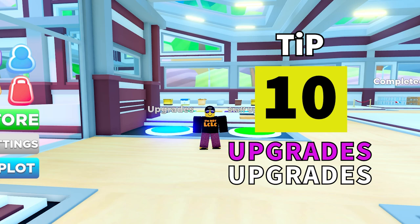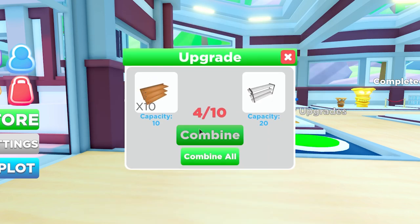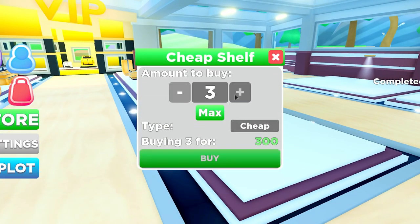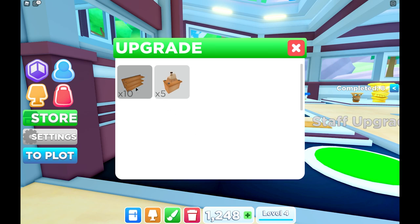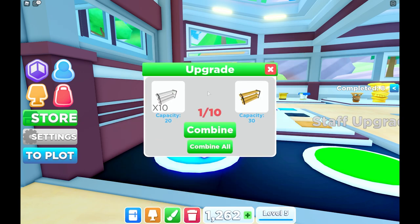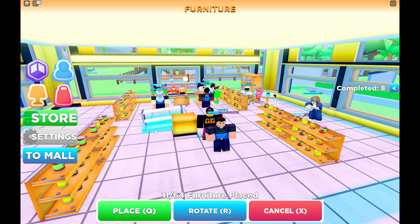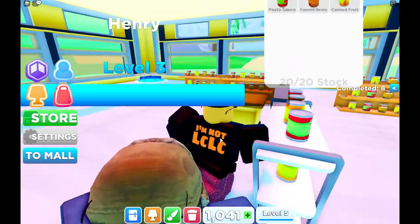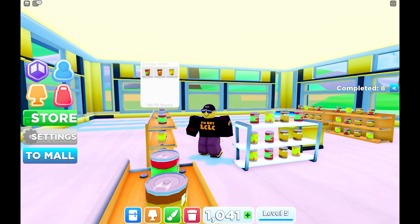Tip ten: this is where things get exponentially better, because you can upgrade your shelves by combining 10 into one. So if we upgrade 10 normal shelves into one super shelf, it doubles the capacity. I'm going to take 10 of the standard shelves and upgrade them to one super shelf. Now I've got one of these super shelves and I'm going to place it down in my store. Here it is — double the capacity of a standard shelf. It costs a lot of money, but it's going to exponentially increase sales, customers, money, and XP.